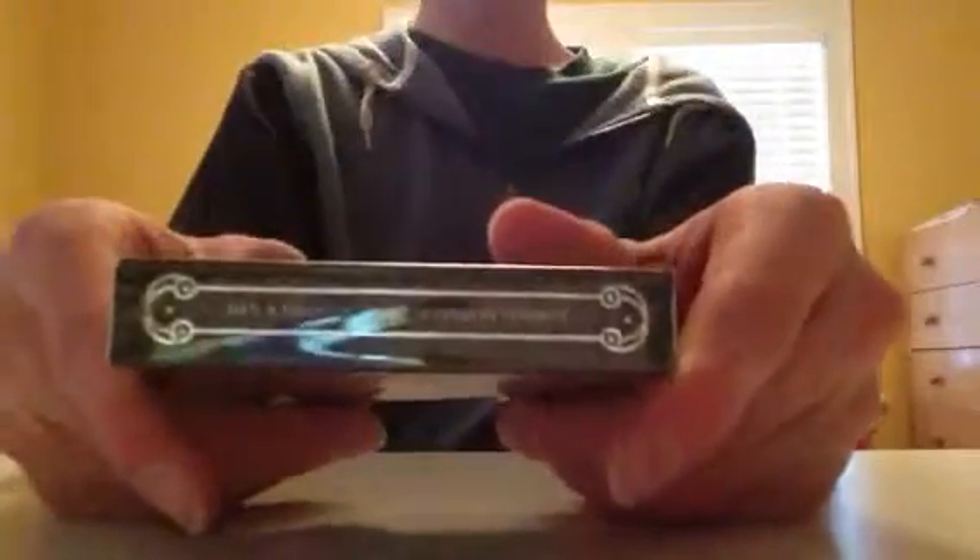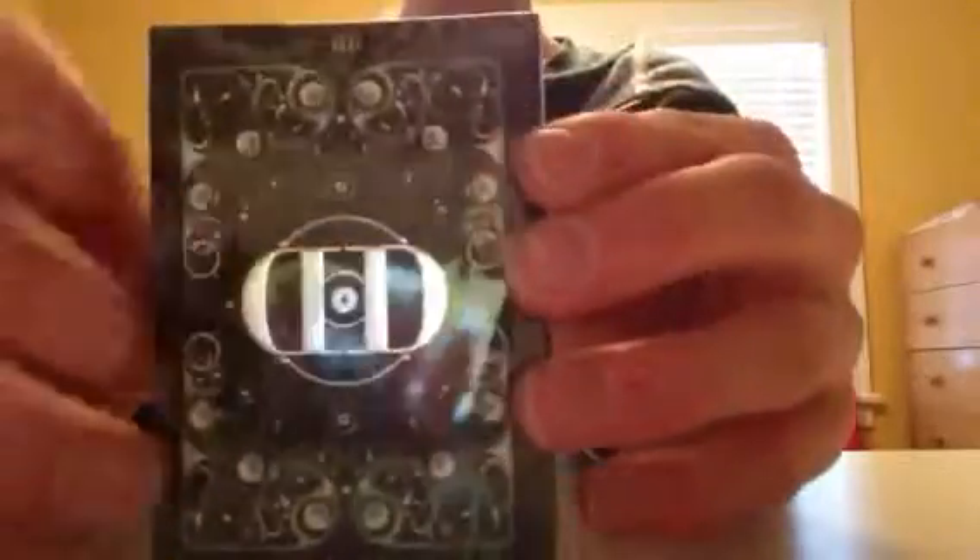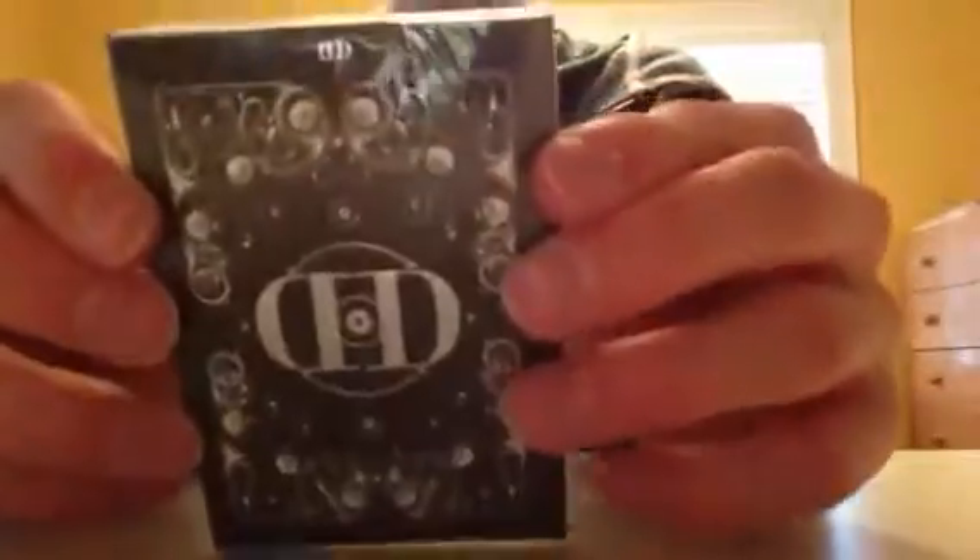On one side, Dan and Dave, illustrated by Sy Scott. On the other side, distributed by the D&D playing card company — sorry for the glare. On the bottom, D&D logo, danandave.com, distributing stuff. On the top, it says Mirror and Smoke and Mirrors. And on the back, it has the D&D in the middle embossed, and then the rest is just the back design. And then it has the D&D on the flap.